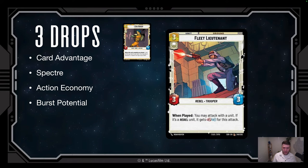Fleet Lieutenant is arguably the best card in the deck — a 3/3 for three that gives you action economy by granting an additional action when played. If you target a Rebel, it gets +2 attack for that attack. You can attack with anything in the deck, but only Rebels get the +2/+0. It adds two power to a unit, lets it attack, and leaves a 3/3 body behind. That's burst potential, more damage faster, and more units your opponent has to deal with.